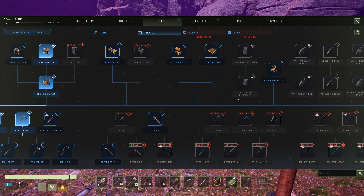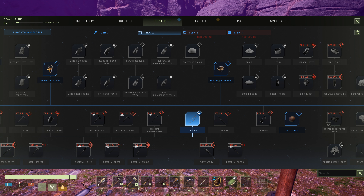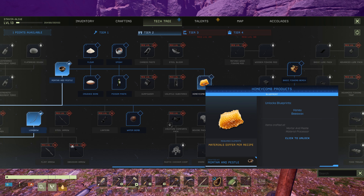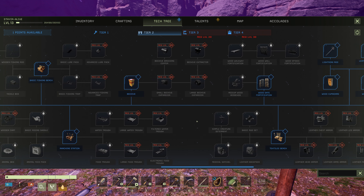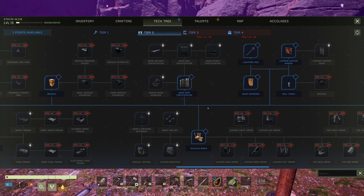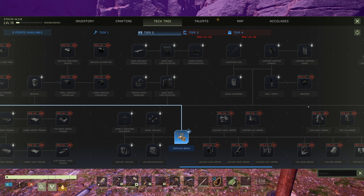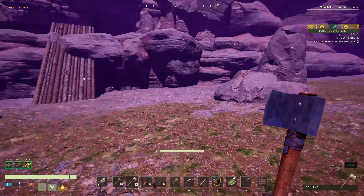What else do we got here? Crop plot, herbalism — we're going to need it eventually. Mortar and pestle — we're going to need that. Crushed bone is handy. Honeycomb products — yeah, let's do that. Fishing bench, ranching, beehive. Wooden cupboard, textiles — I want this, because we're going to get the backpack which will give us more inventory slots.